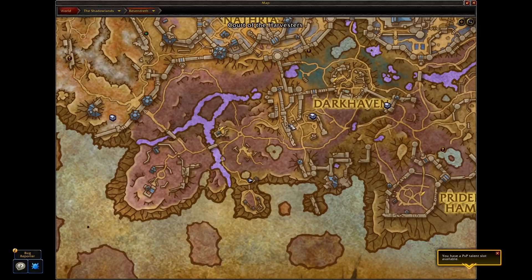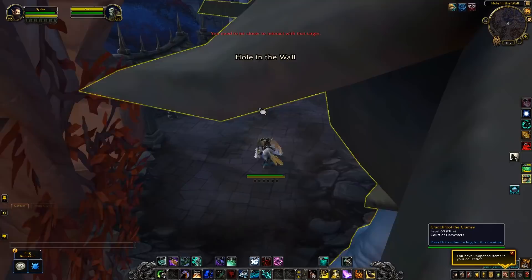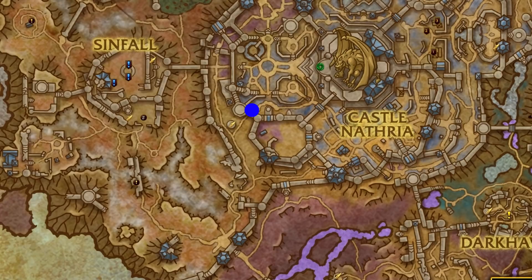The sixth item is three Dread Hollow Apples. You'll find these from an NPC called Mimms in the Hole in the Wall, over by the Charred Ramparts in Revendreth. Head over there, speak to Mimms, and they'll sell you five apples at a time but you'll only need three of them. So those are the six items you need to be able to feed Blanchie.